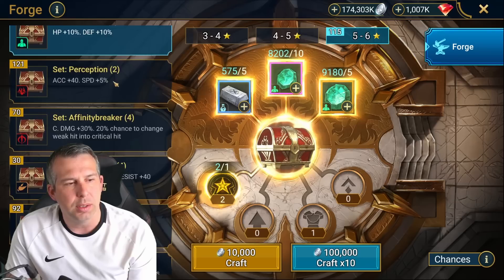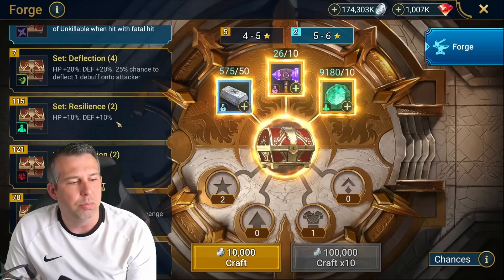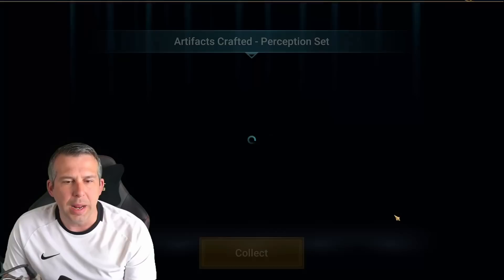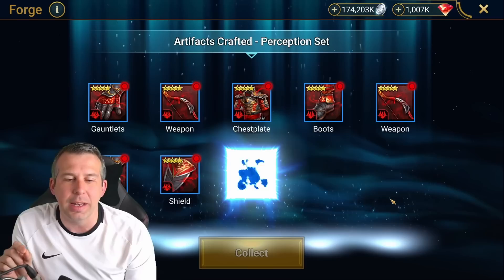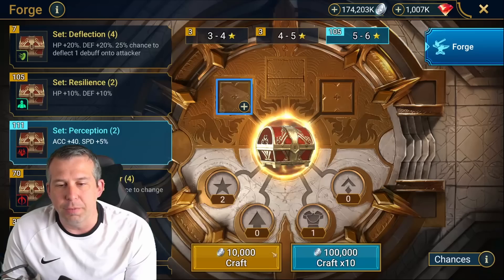The forge will now remember what type of forge you normally do. If you're a five to six star forger, it will keep you there as long as you've got the materials; if not, it drops down to the next tier. That's a decent quality of life change. We get one animation for the ten pull — it comes up like summoning shards. I actually did a video about a year ago saying this is what I want, so thank you to whichever dev worked on this.